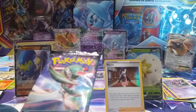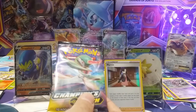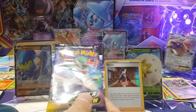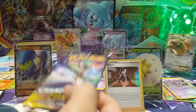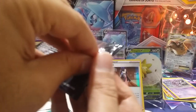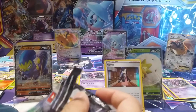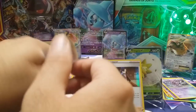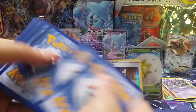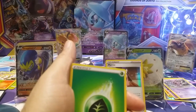How many packs did we open? Three, six, nine from the Johto — nine packs there. And then four packs of Champion's Path. Thirteen packs total. We are down to the final Champion's Path packet possible on this channel because Champion's Path is just not our friend.